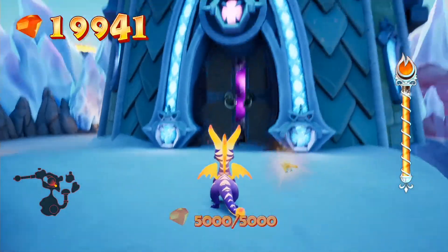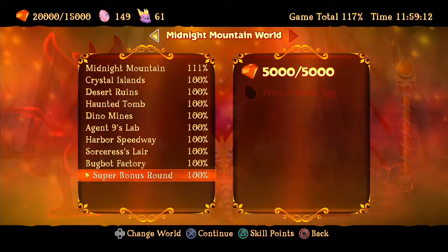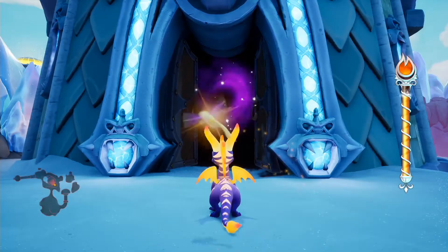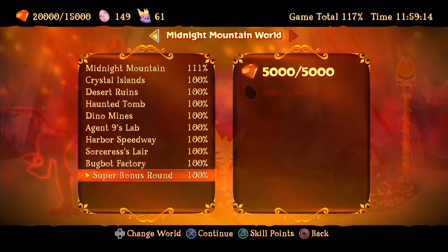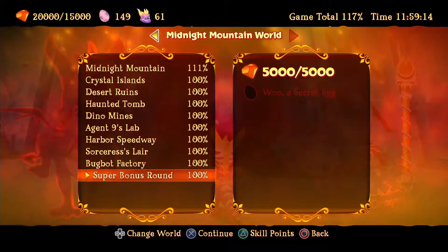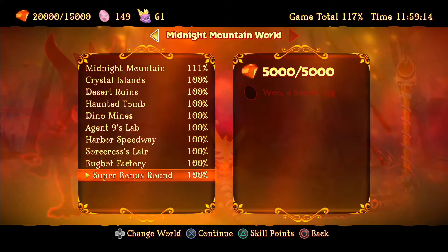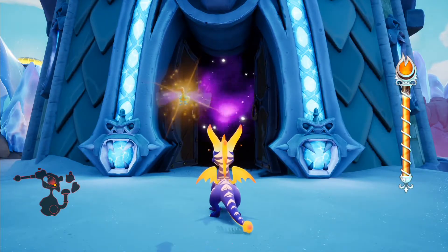Yes it was! And with that, the final door opens! 100% complete! Not true — what about the egg? Stop lying to me, game! Even though it says 117%, you don't actually need to get the last egg to be 117% done — that last egg does not add up to the percentage. Bit odd, that. The gems do, but the egg doesn't. But yes, it's time to actually go through the final door.